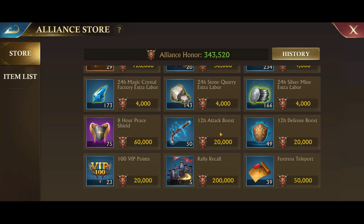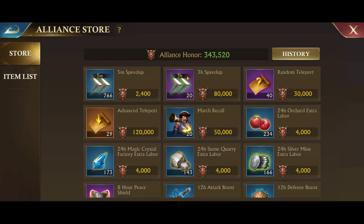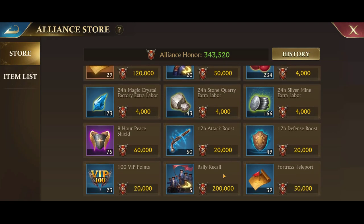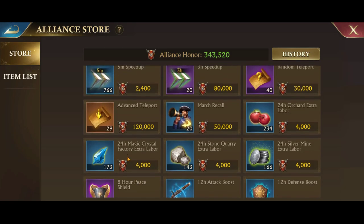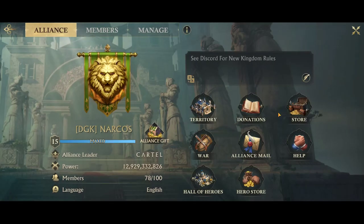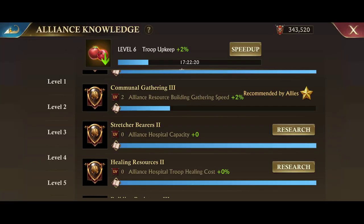A couple of things in here that are really nice to buy: there's speed ups, advanced teleports, march recalls, and rally recalls — which you don't use as often, only in large battles for certain events like KVK. Potentially you might need to use one, but usually you can just cancel the rally. I like to have at least one on hand just in case. There's also shields that you can buy.